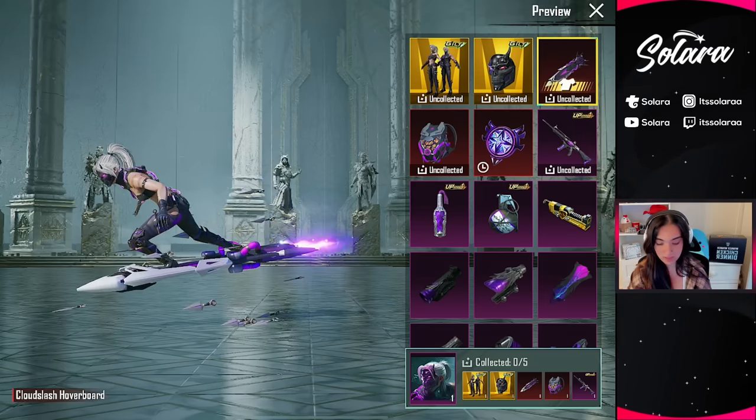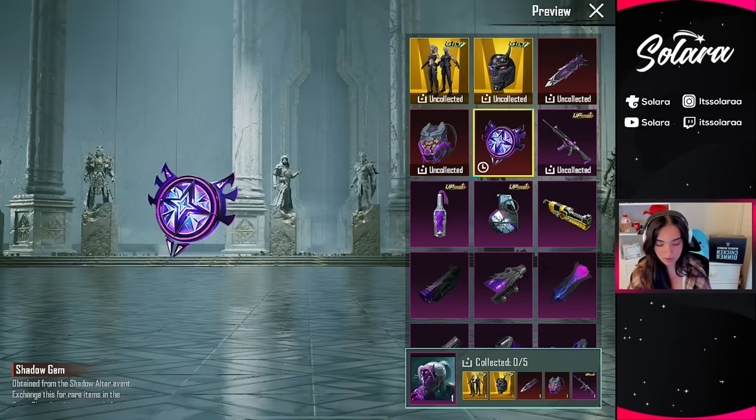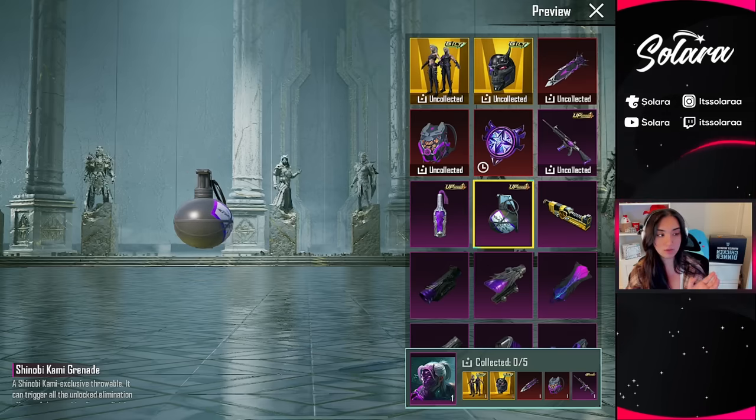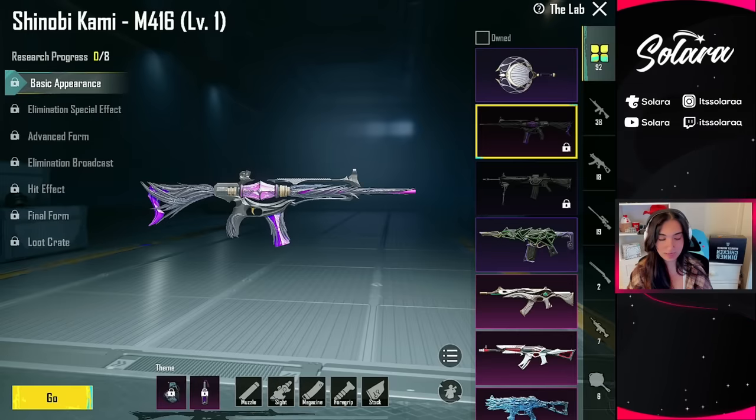Obviously we have the mythics as well, like the cloud slash hoverboard. We have the Shinobi Spirit backpack, and we have the shadow gems that you can obtain. And obviously the molotov or the grenade which you're gonna be using with your M4. Speaking of the M4, let's go check it out. So this is the Shinobi Kami M4 — we got another upgradable M4 skin.